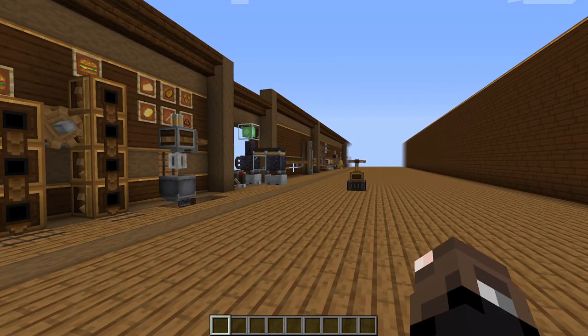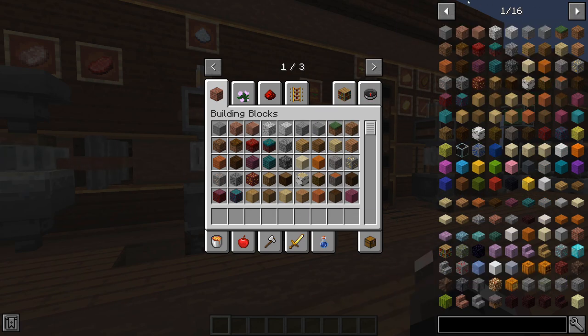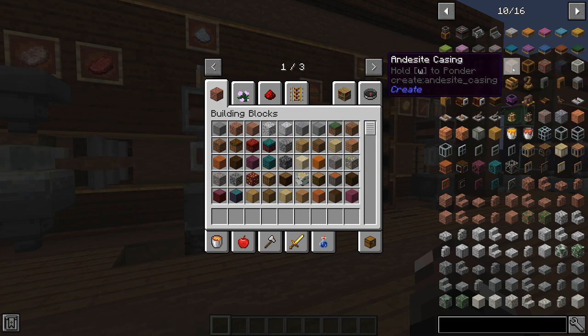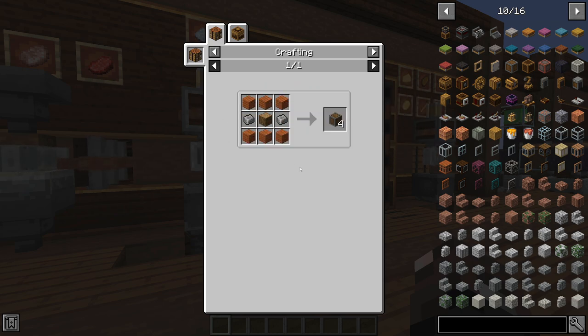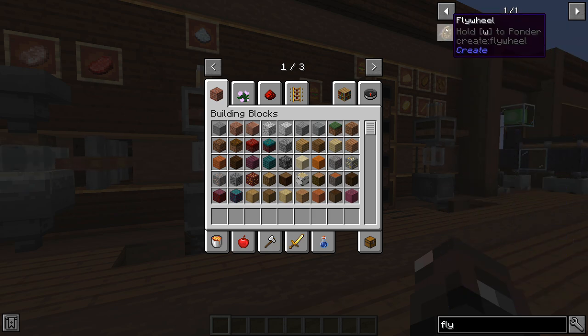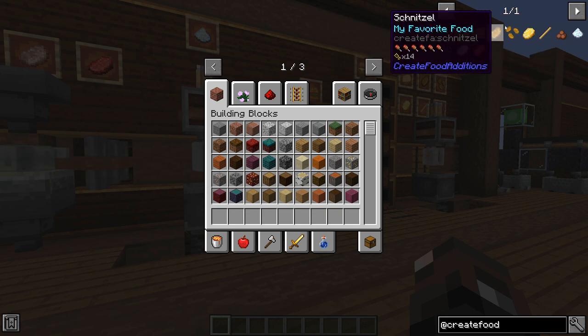There are two other mods that don't really add anything to the game but I'd definitely recommend if you're going to be playing with Create. The first is JEI, which is what you see on the right — it has every single block and item in the game along with all the crafting recipes and what you can use them with. For example, clicking on an andesite casing shows what it takes to craft it, and pressing U shows everything it's used for. You can also sort by mod — typing @create shows everything in the Create mod.